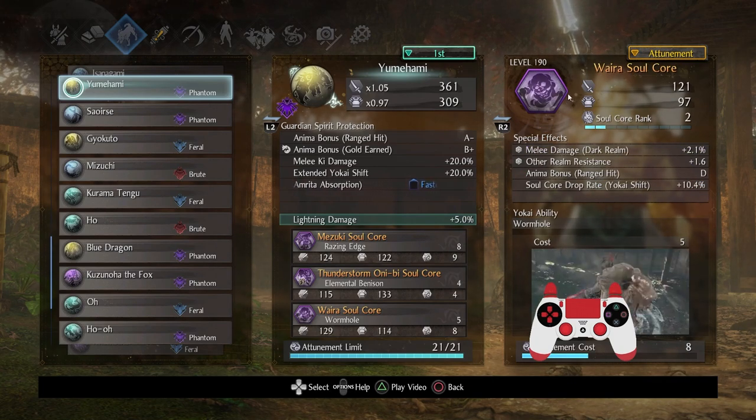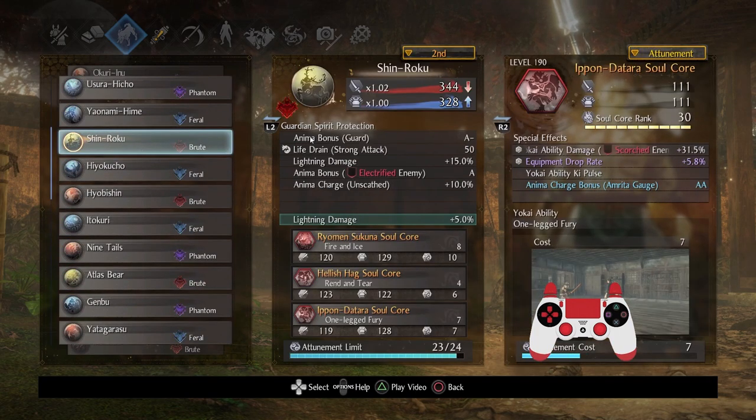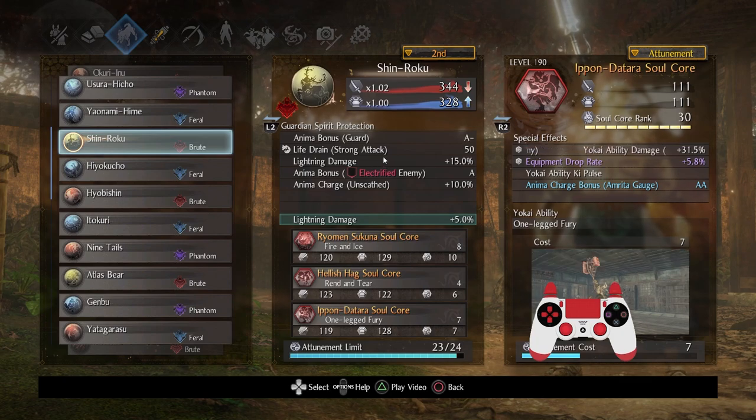Waira is very handy against many opponents and should not be underestimated. We have Mezuki and Waira — both stagger-based cores in some capacity. Waira is very handy against both enemies because you avoid basically all the crap they do, come right up, do a good amount of ki damage, and usually stagger them. I picked Shinroku as the alternate guardian spirit because I wanted to take advantage of the lightning properties. Once you electrify them, you can get a lot of anima — very helpful.